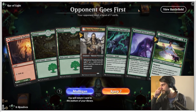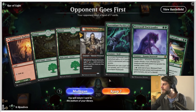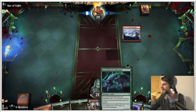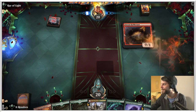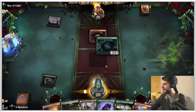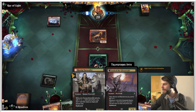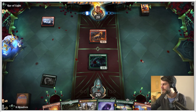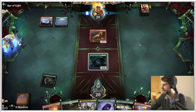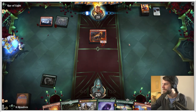Alright guys, here we are for game two. This is a pretty easy keep as well - we've got the Naturalist, the Pack Leader, and even the other pack leader. Interestingly they're both called pack leader - one's one word and one isn't. Let's throw out the one-drop here. We need to decide if we want to throw the 3/3 out or the Naturalist - both are actually quite good. This is obviously going to get in for an attack. They're going to Blizzard Brawl as well - fair enough.